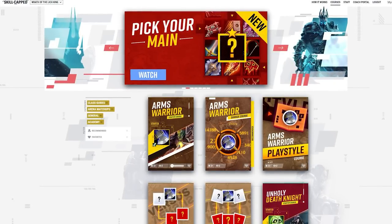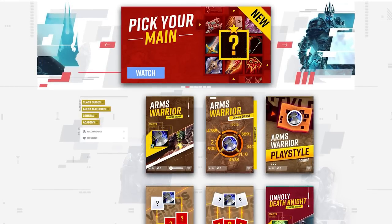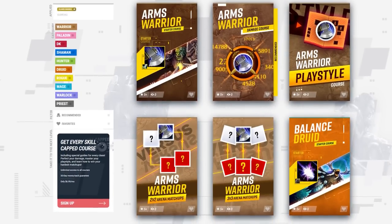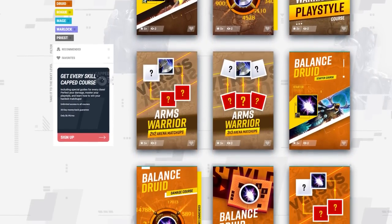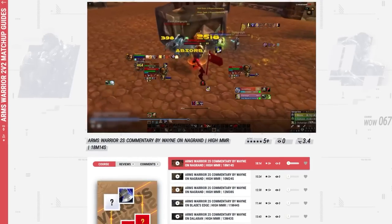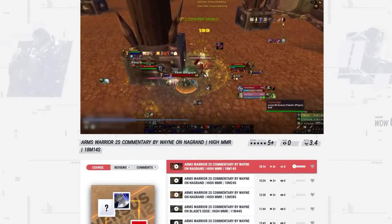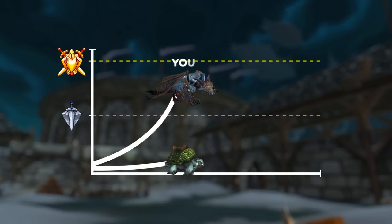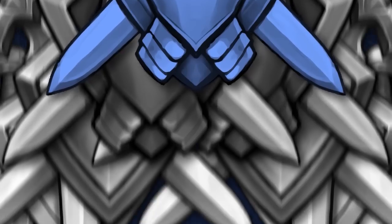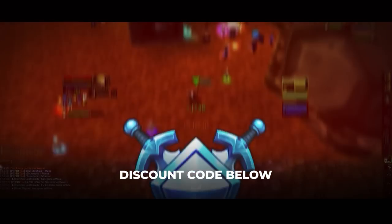This course will teach you about each spec and help you understand the inner workings of how every class works at a high level, making you more confident in your PvP journey. Once you choose your main, you can dive into exclusive class courses teaching the same damage and healing secrets used by rank 1 players. We offer a money-back guarantee if you don't gain at least 400 rating while actively using our website. Visit the link below for an exclusive discount offer.